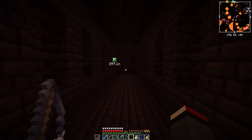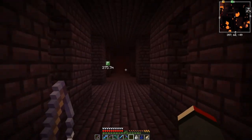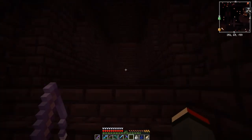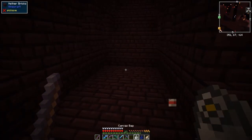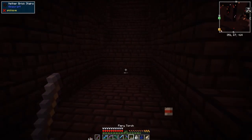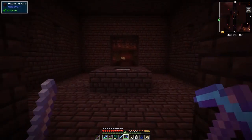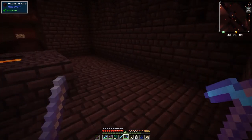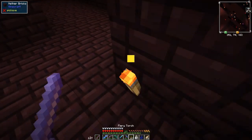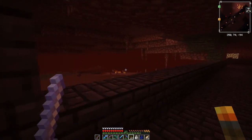Actually, oddly enough, that's possibly enough. Let's go up here. I've run out of torches — let's get some more out. One problem with the fishing rod when you're doing this is it tends to keep hooking onto things. We've got a lava pool down here — let's put a torch down at the bottom.